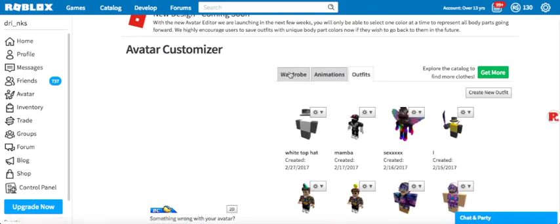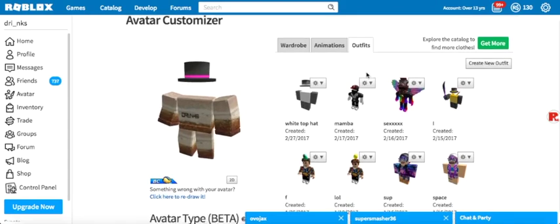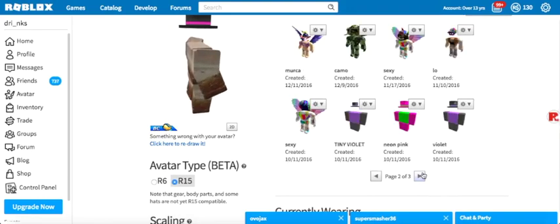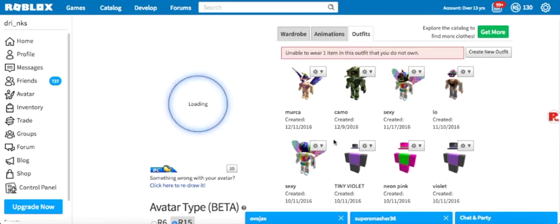So let's go into outfits. You guys want to see my cool outfits? Look at this — tiny violet, that's sexy. Oh I can't wear one of the items.